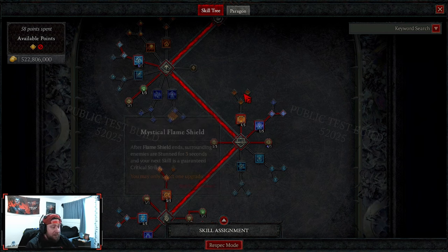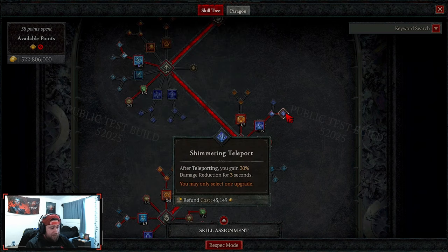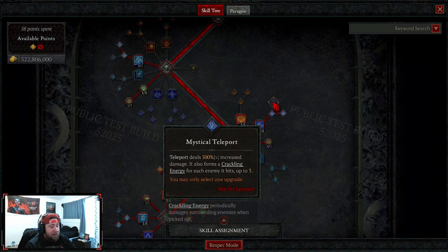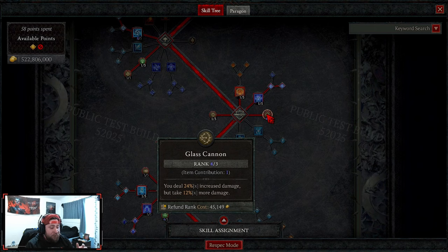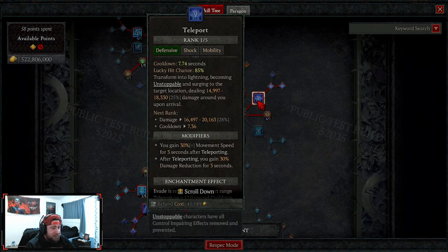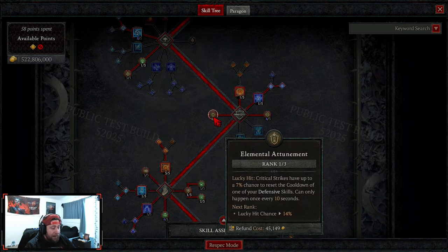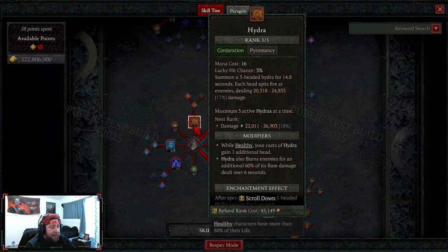One point into Flame Shield - I really do love the mythical Flame Shield change where after it ends you stun everything around you and your next hit is a guaranteed crit strike. If I had more points I'd probably do that. Teleport into the damage reduction with Shimmering - though the new mythical Teleport change is pretty solid and kind of busted on Ball Lightning. We max out Glass Cannon, but if you're taking too much damage move those points into Teleport. Elemental Attunement to reset.